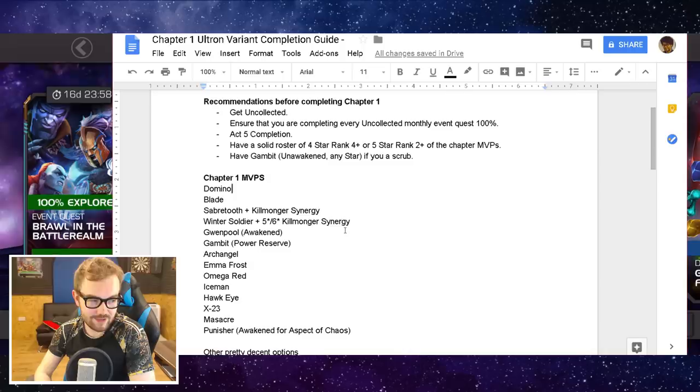Gwenpool Awakened, if you don't have a Gambit, can be very good for the first chapter. Gambit is just the absolute cheese lord of the first chapter on power reserve and can give you a very easy run through that. Archangel can be good for quite a few fights and some masochism stuff. Emma Frost, Omega Red, and Iceman can all be very good for the Cowtrops boss, which is the final one in the chapter. Hawkeye can also be very useful, and X-23 and Massacre have some pretty good damage. Punisher Awakened can be very good for some of the Aspect of Chaos stuff.